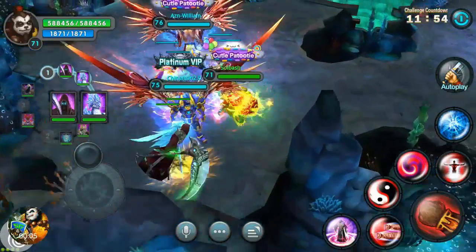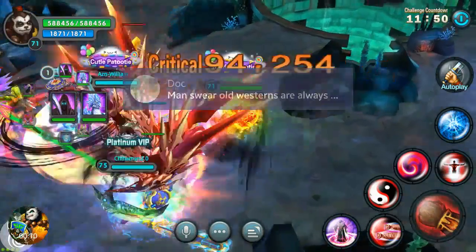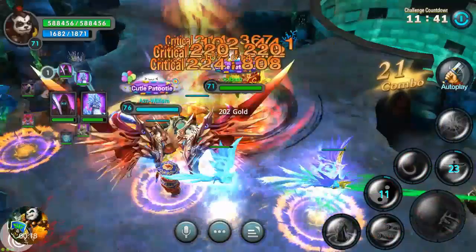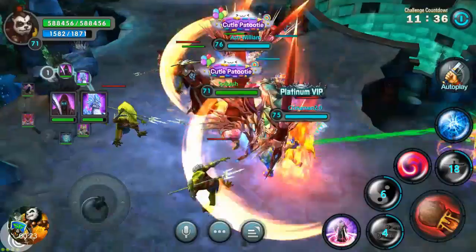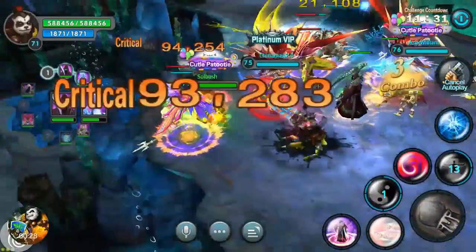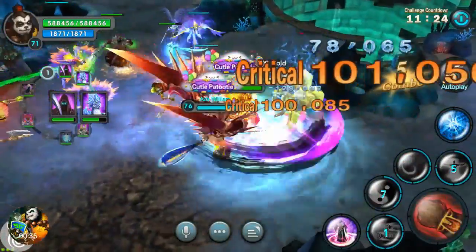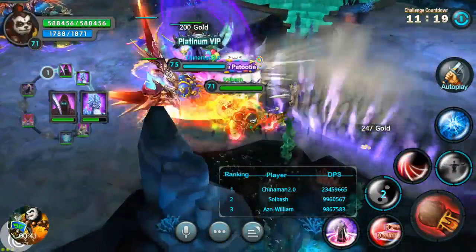What is up guys, it's Soulbash and we're jumping straight into it. This is Forlorn Depths normal mode, a level 70 team instance. For this first part it's pretty simple — you just have some trash mobs coming. Most of the time for a normal run I'd recommend just autoplay. You clear them out until the boss arrives, which for this one is the Leviathan, and we're gonna pull up some damage so you can see what we're doing.